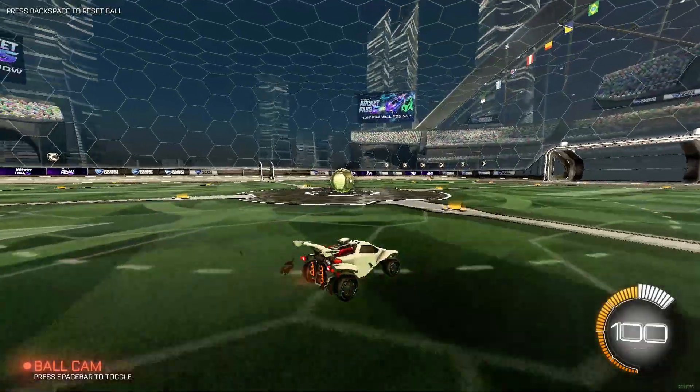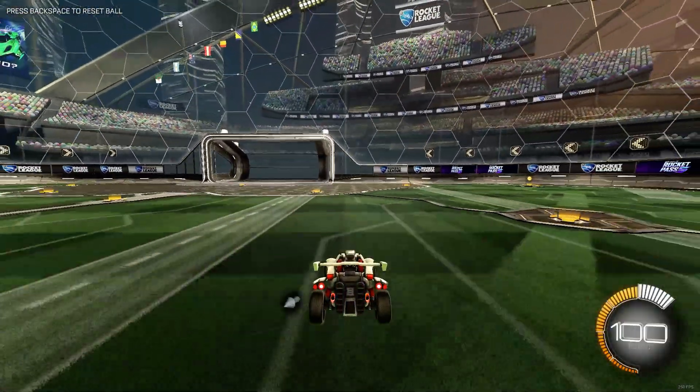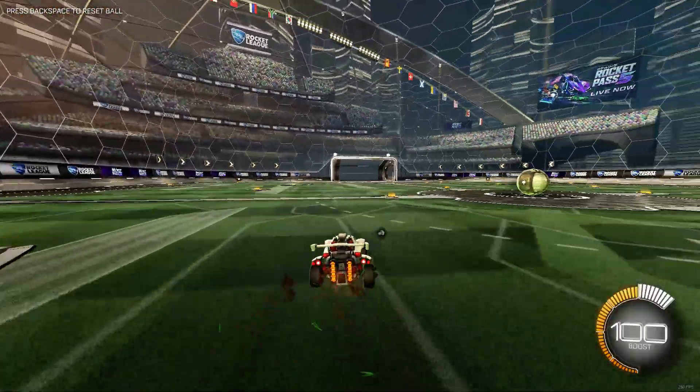Now as most of you know, doing a half flip in the low ranks is: jump, just a roll and go back. Jump, a roll, A or D, then go back.